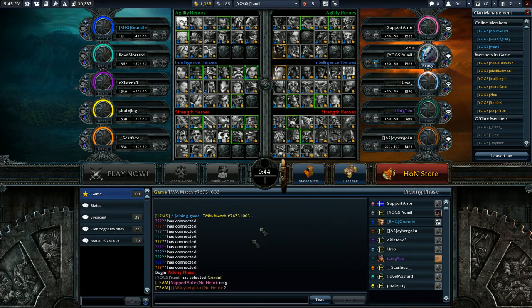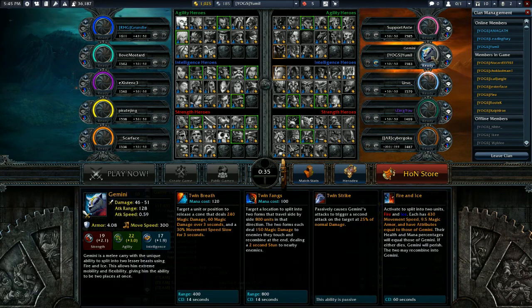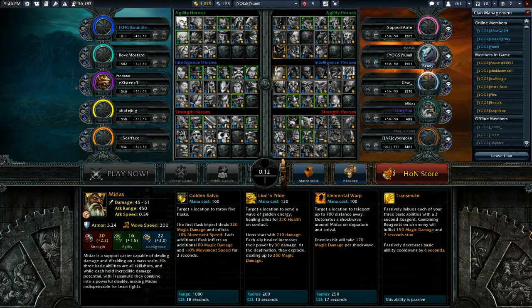So I've bought myself a hero. This guy is obviously already mad about it. I picked Gemini, cause, you know, come on, it's like a dog thing. I'm waiting for my team to pick here. I guess no one else really had an idea of what they were picking to begin with. A Midas — he's pretty fun.